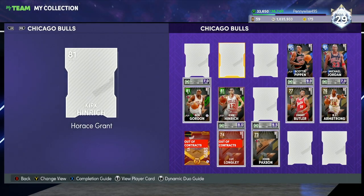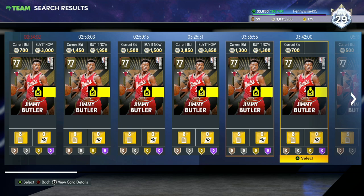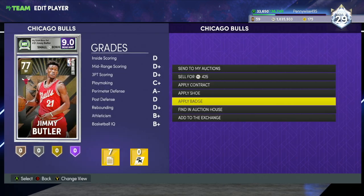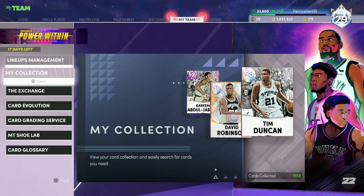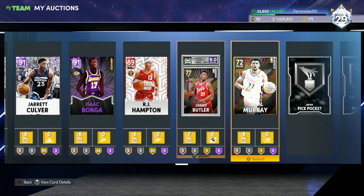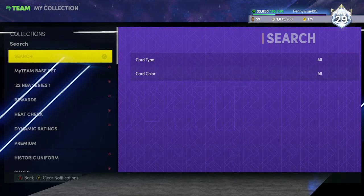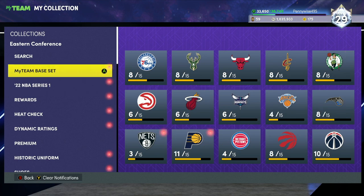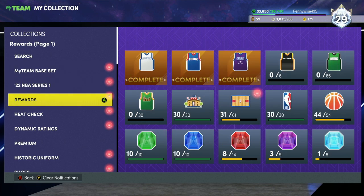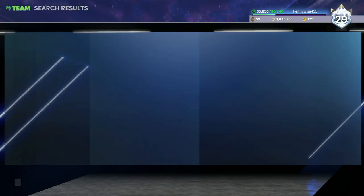It literally is this easy to make MT if you guys have these cards in your collection. So after you watch this video, make sure to go to your collection and look for all these MyTeam Base Set cards, because there is so much value that a lot of people don't even realize. Go through your collection and sell all of these cards — all these players, all these heat check cards, because heat checks do have a lot of value right now as well.